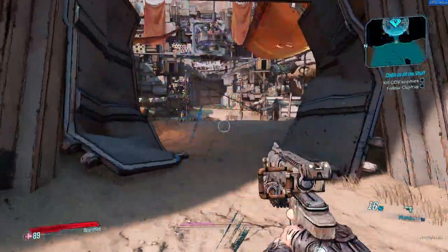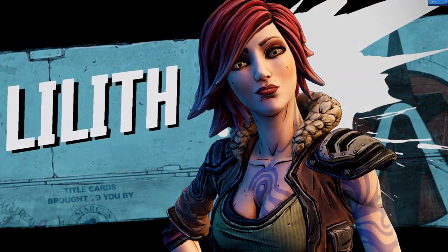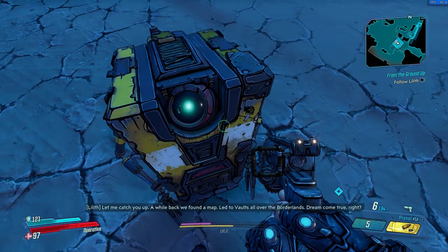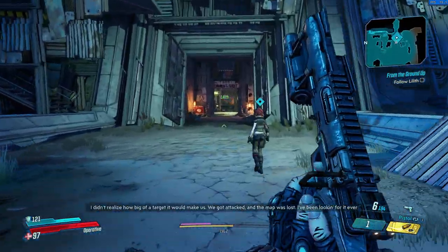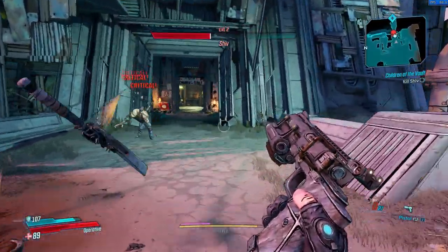Borderlands 3 starts off slow. You begin on Pandora, the titular planet of the series, as a new Crimson Raider recruit — the guys that are supposed to protect Pandora from evil corporations and bandits. You're greeted with everyone's most hated robot, Claptrap. This time around though, you don't start with a bunch of stupid errands for a few hours. You get thrown directly into the action with your first boss fight, a very simple one, coming in after 15 minutes or so.